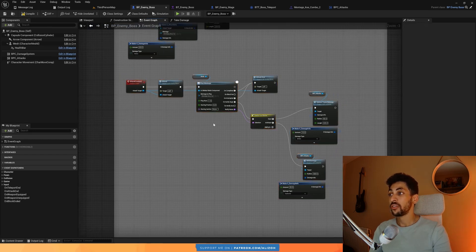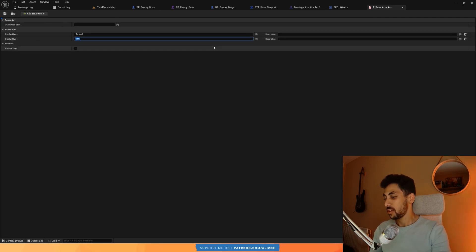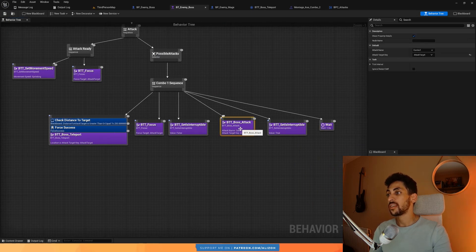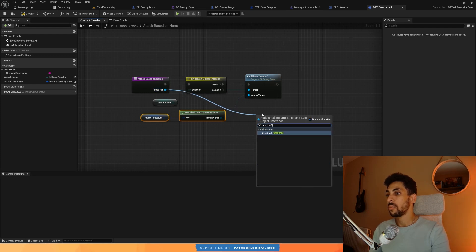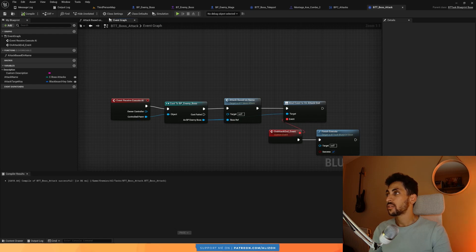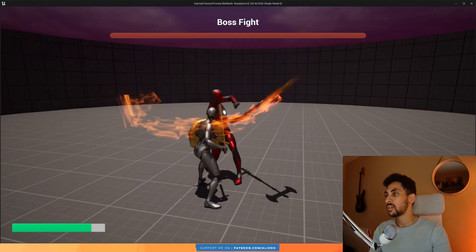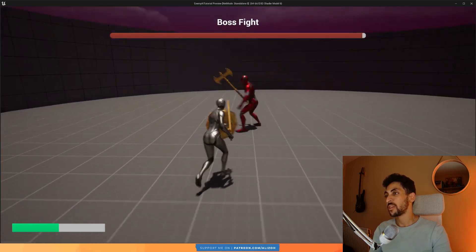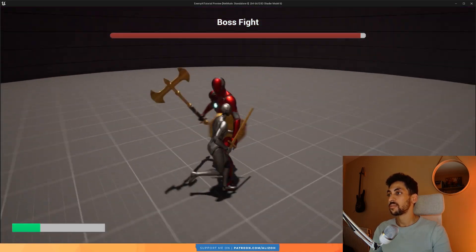Now we have this combo, but we need a way to call it from our behavior tree. Add it first to our boss attacks enum — open the enum and add combo 2. Then back in the boss attack task, in attack based on name, combo 2 appears. Add it and plug in the attack target. So in my boss, if I change combo 1 to combo 2, now he should teleport and do 1, 2, boom — very nice. This one I can block, but this one I have to teleport away from. Block, block, and teleport.